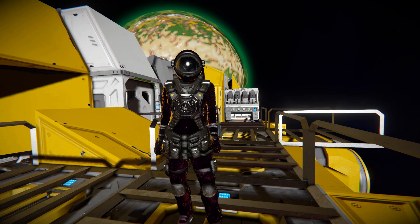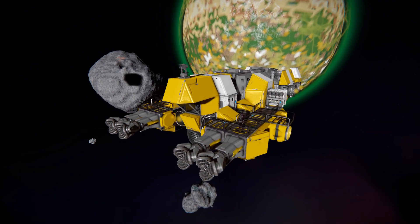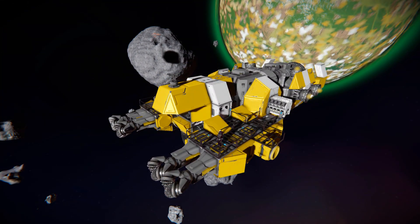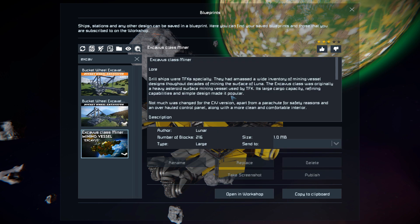Hello and welcome back to another Space Engineers Showcase video. In today's video we're looking at another mining ship, and this one is called the Excavus Class Miner, which is this lovely thing right here. This is a fairly small, quite compact, large block miner for you to go out and mine asteroids, or even go and try to dig up prestige resources on a planet. Pressing F10 and finding it in the spawn menu, this thing is 216 large blocks, using none of the DLC pack items.